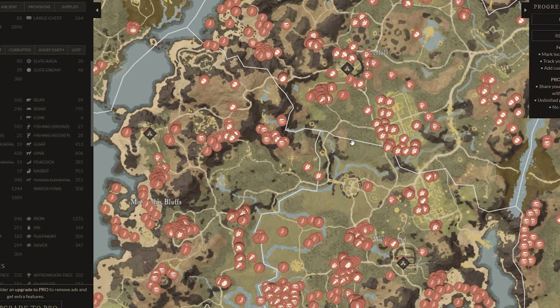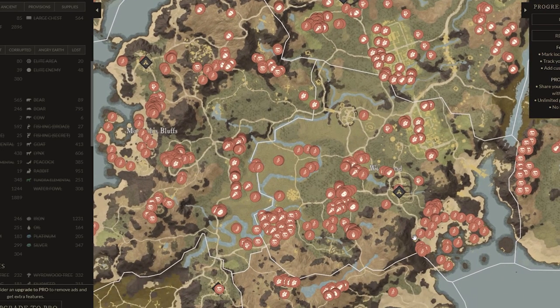Go around and optimize your own route — don't just copy exactly what I'm telling you. Look on your server, look at the prices, see what's going for the most, prioritize those items, and make sure you don't sell everything in the same place.